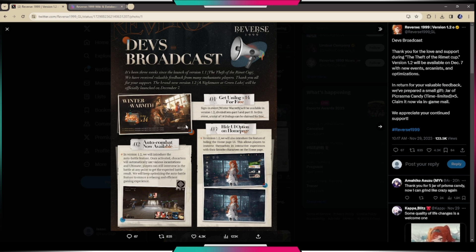First thing we're going to get is 14 unilogs. There's going to be a sign-in event called Winter Morph, which will be available in version 1.2 divided into Part 1 and Part 2. A total of 14 unilogs can be claimed for free — I'm pretty sure Part 1 gives 7 and Part 2 gives 7 as well.